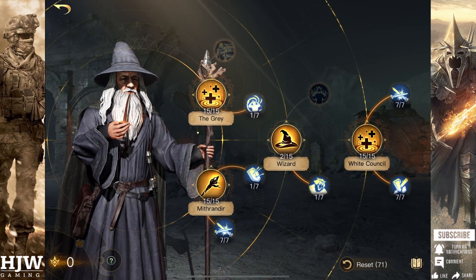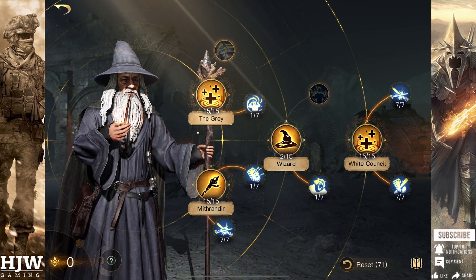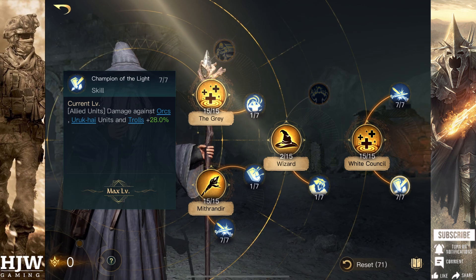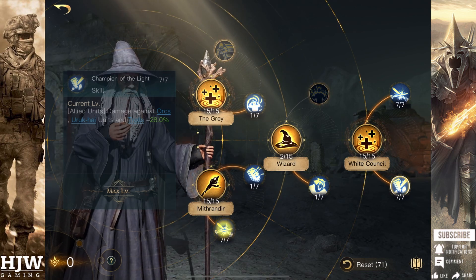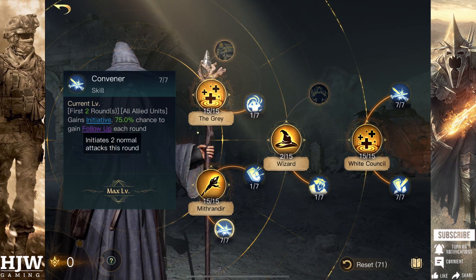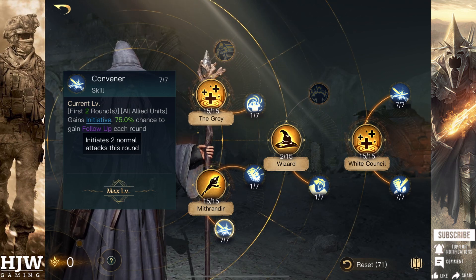Skill build-wise, there are two particular skills to look out for. The first, from the White Council skill tree, is Champion of Light, which allows all of your allied units to deal bonus damage up to 28% against Orcs, Uruk-hai and Trolls — excellent for increasing damage against the Morgul Arbalests. The second skill is Convener, which gives all of your units initiative so you're attacking first, plus a 75% chance of follow-up in the first two rounds. This means you can hit hard and follow-up twice before the Arbalests can do their work.